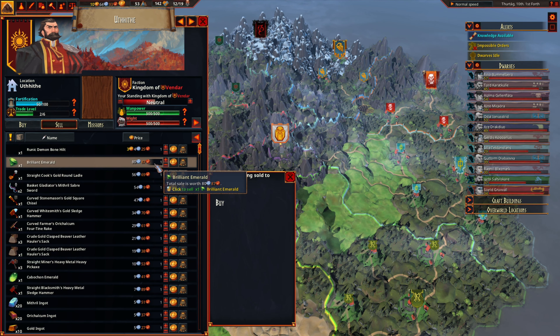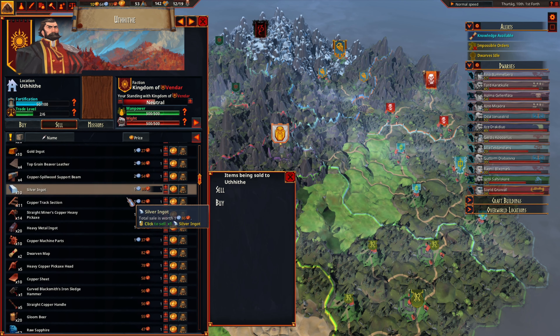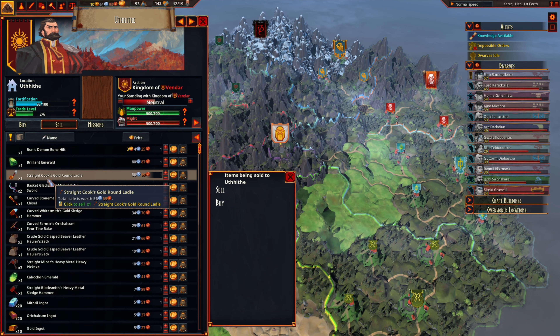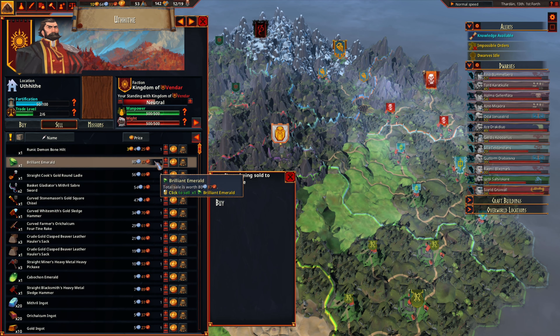Here's our brilliant emerald — it's only going to sell for 80 silver, which is kind of unfortunate. One thing I noticed while poking around: increasing your standing to improve their opinion of us actually uses trade lore. You just click on it and it'll increase. So that's how that works.